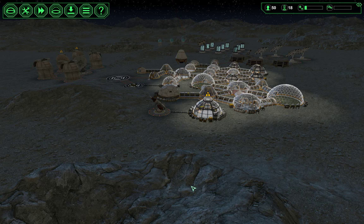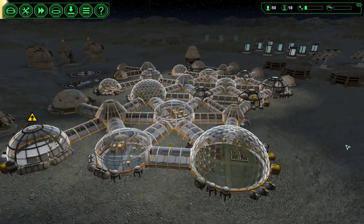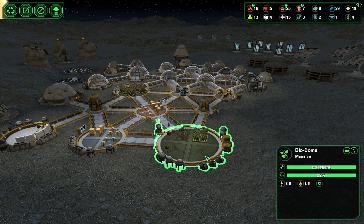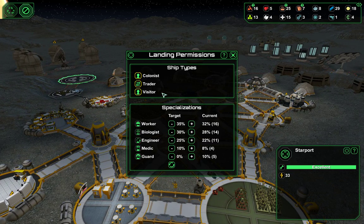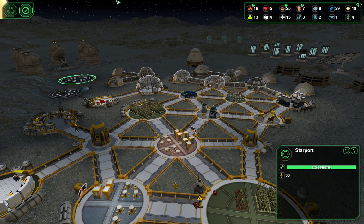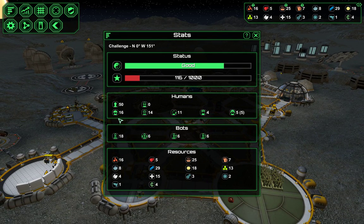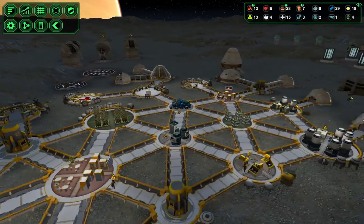Hello everyone, I'm Honeywell and we're playing Planet Base. When we last left off, we had just received our massive biodome pad and we opened up our base to colonists for the first time in a long while. Those numbers are picking up nicely: 16 workers, 14 biologists, 11 engineers, 4 medics, and 5 armed guards who have security consoles.